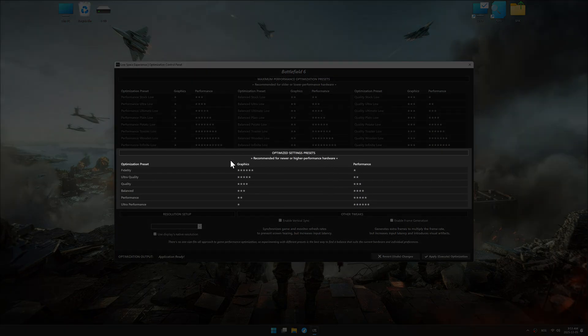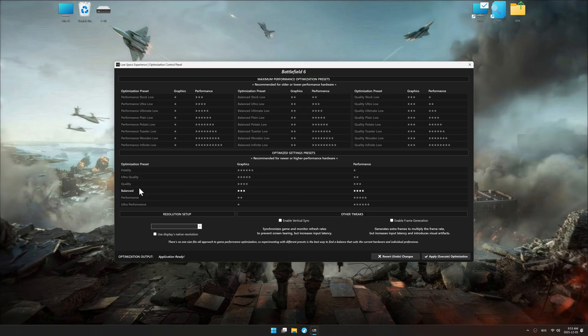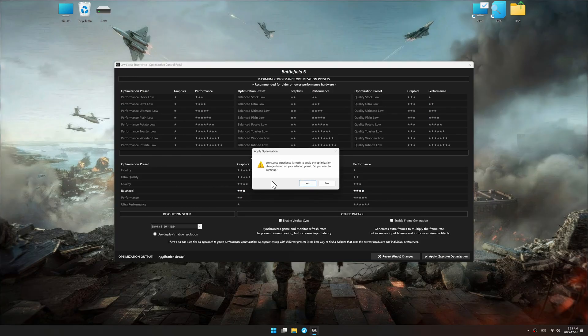Here, choose optimized PC settings, select your optimization preset, and set the in-game resolution. I recommend testing the available optimization presets to see what works best for you and your system, as the expectations and needs vary drastically between PC gamers. Once done, click apply optimization, close Low Specs Experience, and start your game.